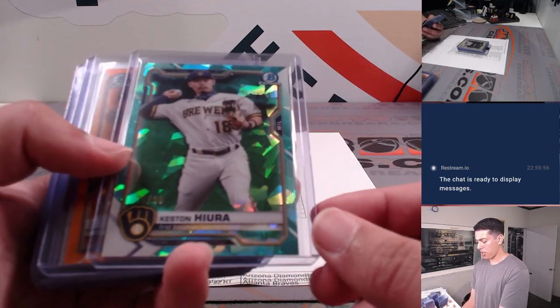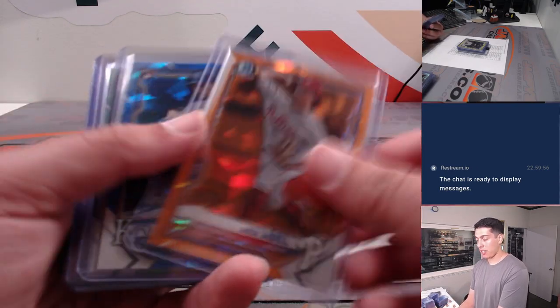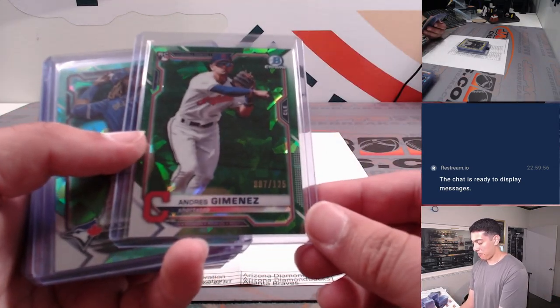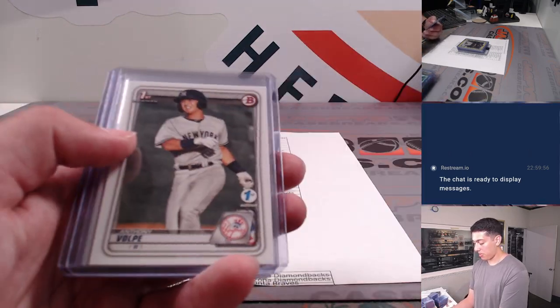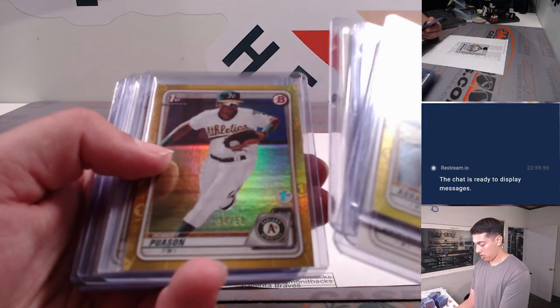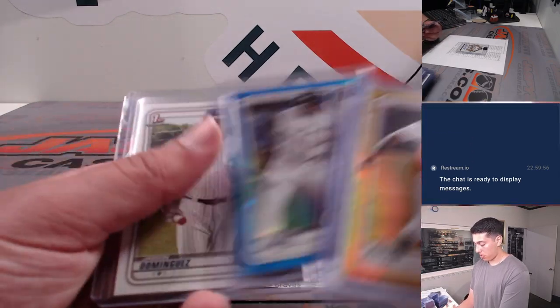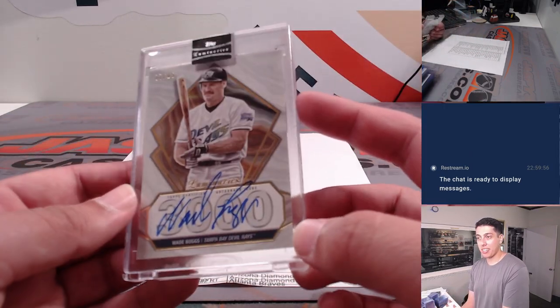Keston Hiura out of 99, Mick Abel out of 75, Andres Jimenez out of 125, Vladi out of 99, Adley, and then some of the First Edition stuff — C.J. Abrams out of 75, Robert Poisson out of 50 gold. And the card from Luminaries was a Wade Boggs out of 15, Rays Edition.